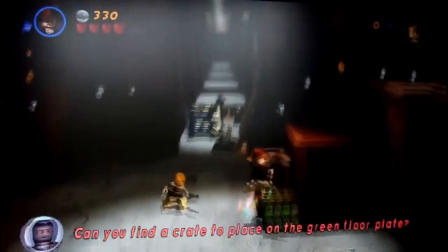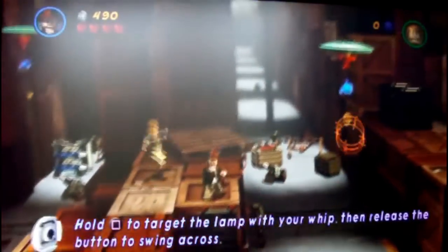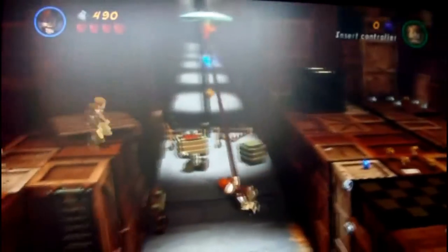The gameplay is just traditional 3D platforming with some nice Lego puzzles. A new feature is this aim that makes you able to choose where to throw the whip, and that's pretty cool.